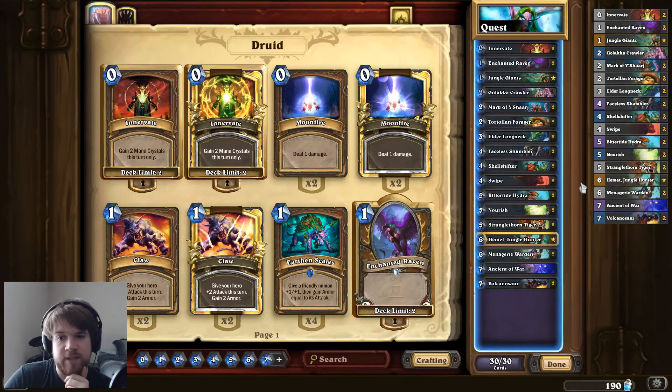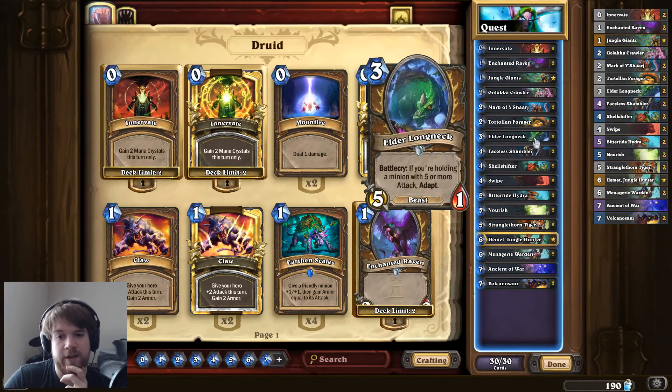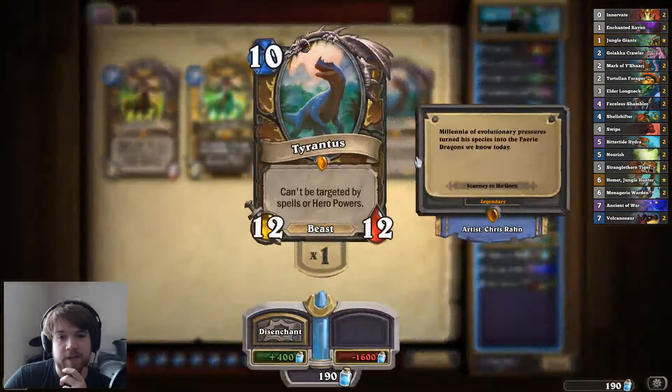I do think the deck needs some amount of early game, but I'm not entirely sold on which early game cards are worth playing. This Forager is okay but a lot of times he gives you garbage. The Longneck is pretty bad if you don't hit the health — sometimes the Stealth and Divine Shield are acceptable, but usually you really want that plus-3 health. I don't love the card, but it's a 3-cost minion that activates the quest, so I kind of feel like I have to play it. I've also tried some of the bigger stuff, but the Anaconda card just kind of blows, and I think Tyrantus is just not worth playing, even though he's okay if you can get him later on.